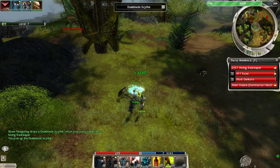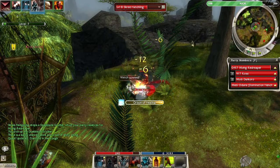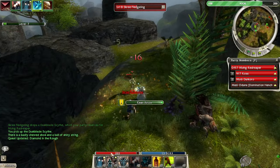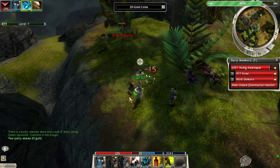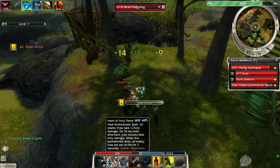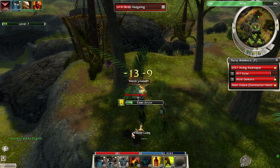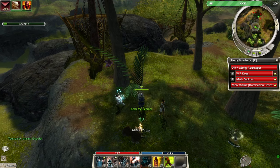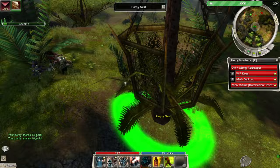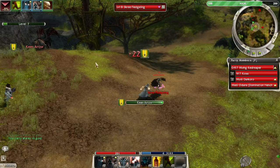Heart of Holy Flame — the speed of being able to keep Heart of Holy Flame up allows me to keep the burning condition up almost 100% uptime, especially with Heart of Fury. Let's get into battle quickly — we need to attack that guy.